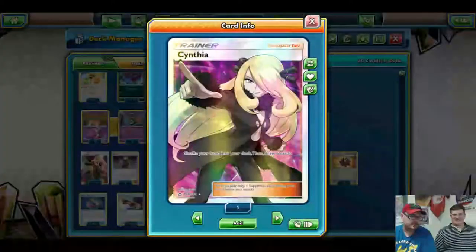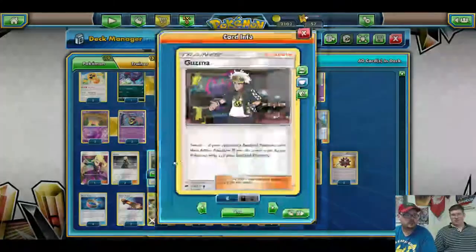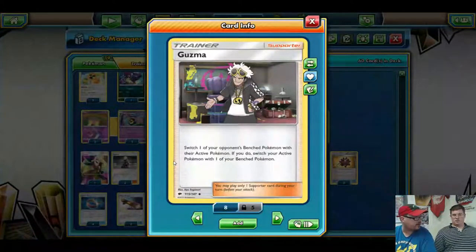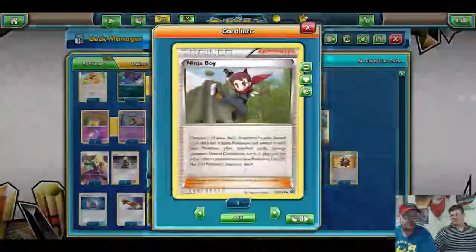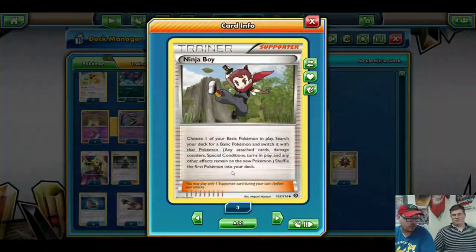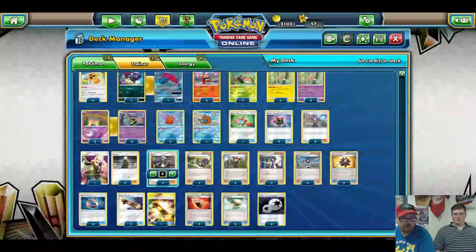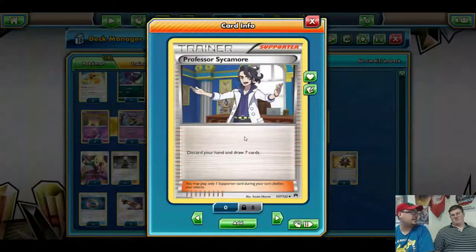We run three Cynthia, including the full-art Cynthia you guys helped us with — thank you — just for consistency, shuffle our hand and draw six. We run three Guzma so we can pick out specific targets and get Rotoms out there, because while the ability gets rid of energy costs it doesn't get rid of retreat costs and some of them are kind of high. We run two N for hand disruption and hand refresh. We run two Ninja Boy so we can switch and pull out whatever Rotoms we need at that moment. We run three Sycamore because we are trying to get tools into the discard — discarding your hand is the fastest way.